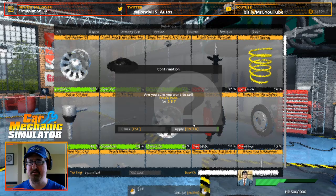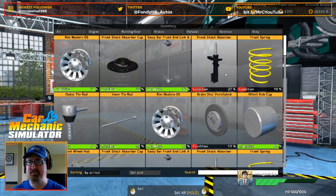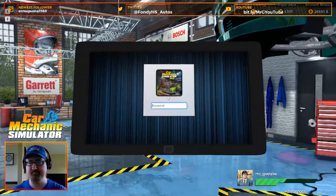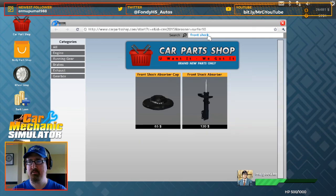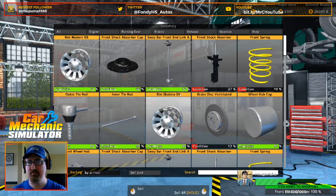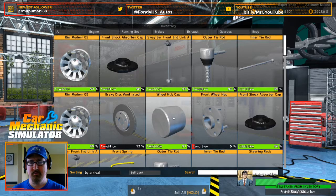Wish we could order this stuff as fast as it is in real life, my goodness. What's next? We've got a front shock absorber, front spring. We need two front shock absorbers and one spring. Front spring — one of those. Front shock absorber — two of those.